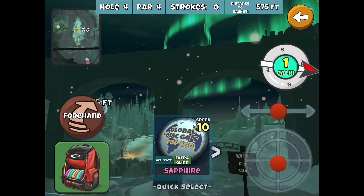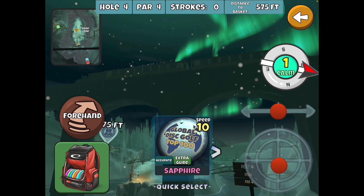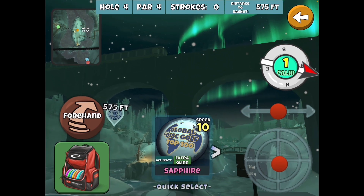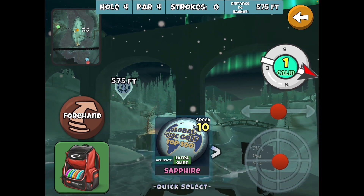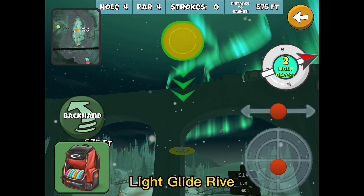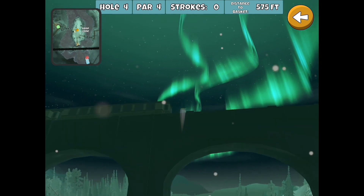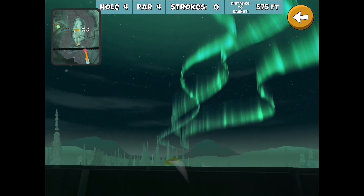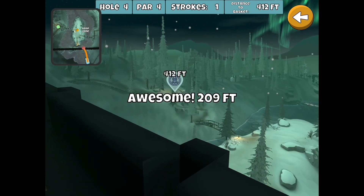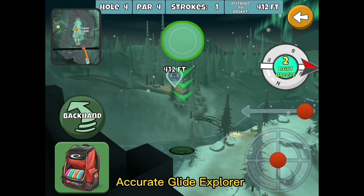Let's take a look at Northern Lights hole 4. If you look up in the sky you'll see the train heading over to hole 8 along with the northern lights. Let's start out with a fun shot on this one — something different. Let's take our Light Glide driver, wait till the train goes by, toss it up on the top of this trestle for a nice view of the island and the basket down below. Take the Accurate Extra Glide Explorer.